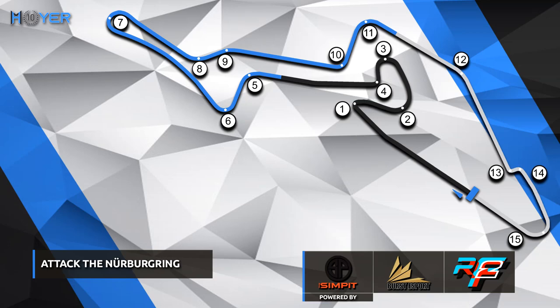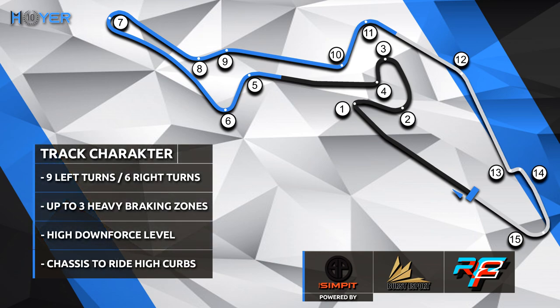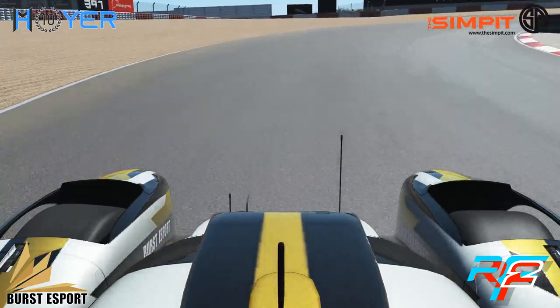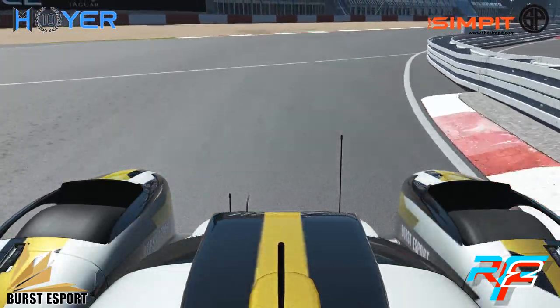Welcome everyone to this episode of Attack the Track. We are attacking the Nürburgring today. The Nürburgring features 9 left-hand turns, 6 right-hand turns, and up to 3 heavy braking zones depending on whether you run the chicane or non-chicane version. It's a high downforce level track and the chassis needs to be ready to ride the high curbs. We're going to have a look at an on-board qualification lap from the Virtual Endurance Championship first.